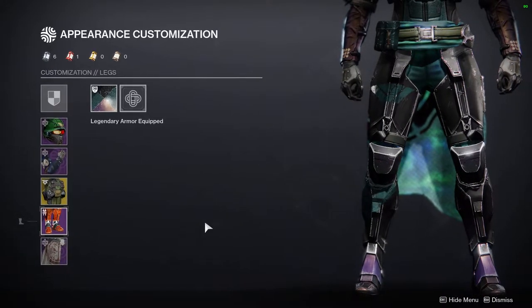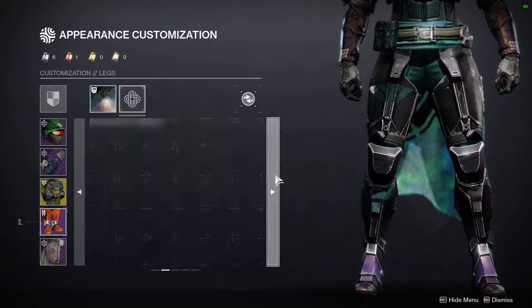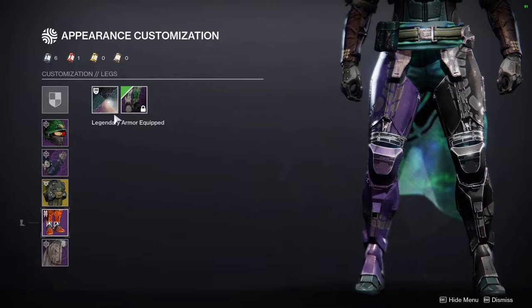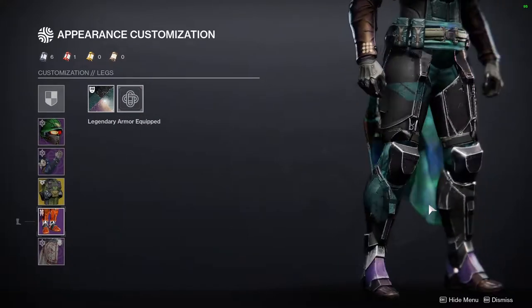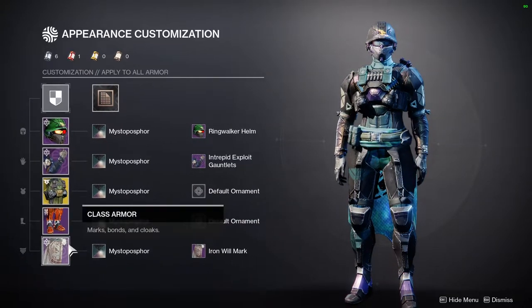I was going for other pieces of armor, and then I ended up seeing the Gambit one — Calamity Rig — and I was like, 'ooh, that could work.' Then I started going through each one of them and decided to go with the Vanguard one because the Vanguard version doesn't have a lot of purple, and the whole set in general doesn't have a lot of purple. So I really liked that.